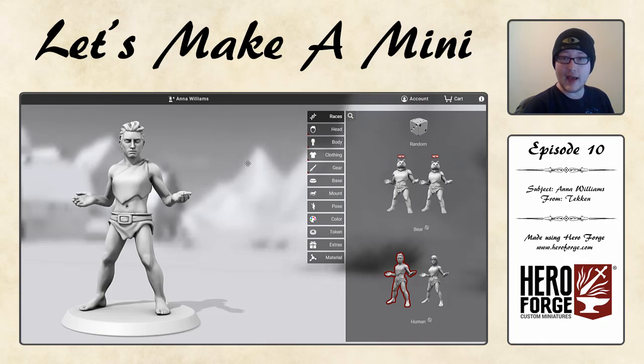I didn't think they'd be able to just because of how finicky it is with the whole 3D printing aspect that allows them to make these minifigs in real life. I'm really excited to add it, so I've fast-tracked this character forward and as you can see from the title, we're going to be making Anna Williams from the Tekken franchise. So without any further ado, let's make a mini.